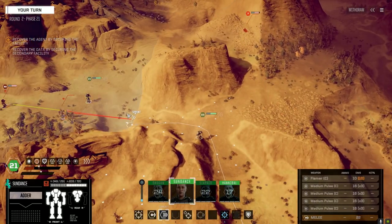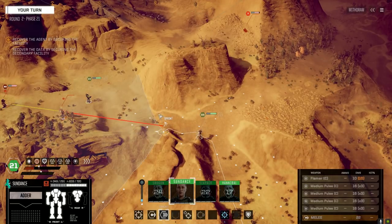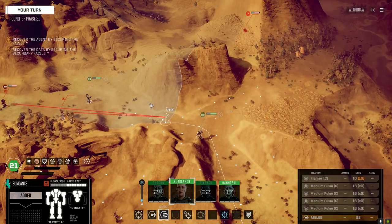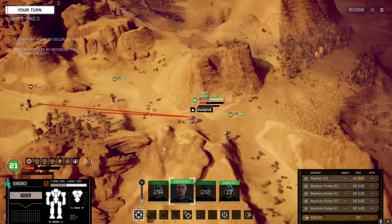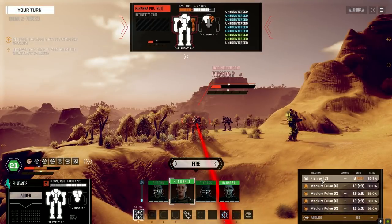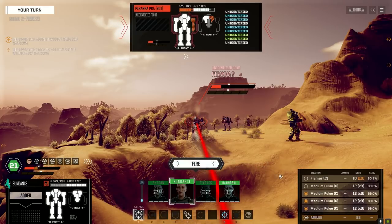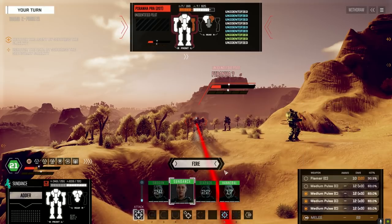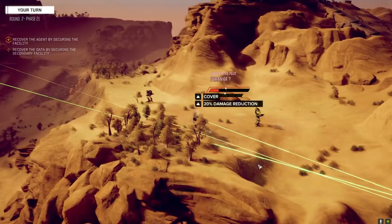Medium pulses and a flamer - let's get up here. Good range with the medium pulses. Let's focus down this Piranha and see if we can get rid of it. Wow, heat on this planet is for real. By the way, I did try to get rid of this flamer out of the center torso but it's hard-fixed there - no way to remove it that I could find.